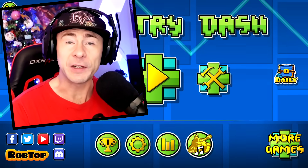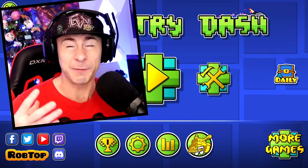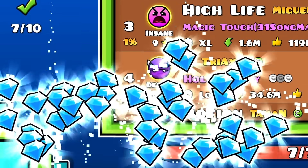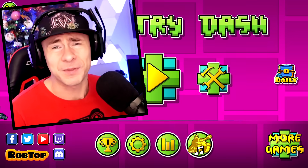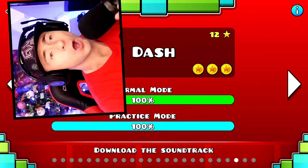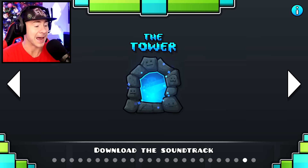Welcome to some more juicy 2.2 content. In this video I'm going to show you guys how to give yourselves a bit of a leg up when it comes to resources, show you some secrets, how to unlock some icons, and some things that you should do right away as soon as you fire up 2.2 — honestly before you even fire up Dash and the Tower.